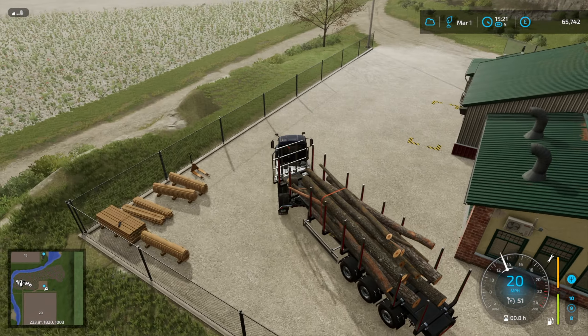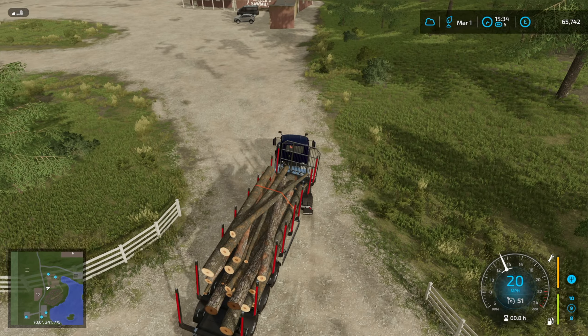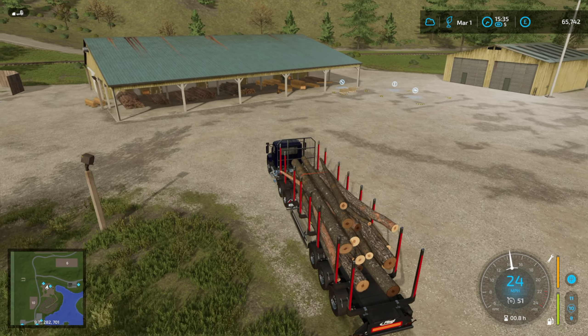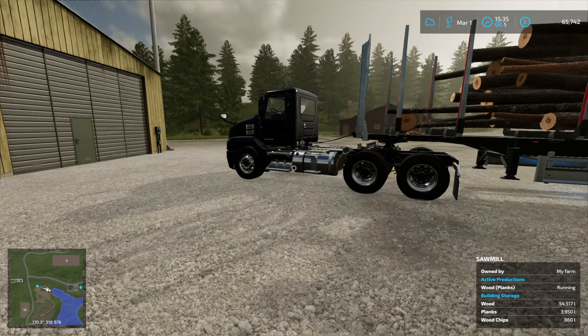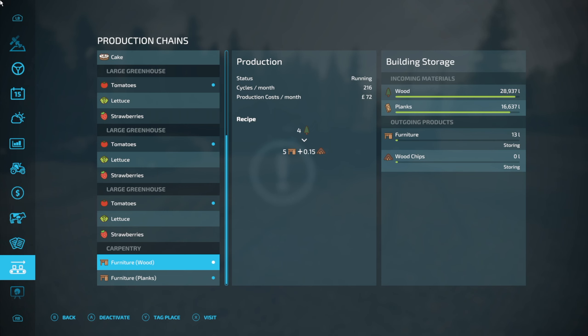Things have gone awry. I'm really confused about the carpentry — we bought it and there seemed to be loads of wood already in there, but has that wood come from the sawmill? It's a bit of an Agatha Christie. Let's see if we can put our wood in here. If not, we'll skip to tomorrow and try again. Let's just see if the wood will go now. Yeah, it will. Let's have a look at our productions — I don't even know if I've started furniture producing. I have, and there's 13 litres of it, with wood and with planks.